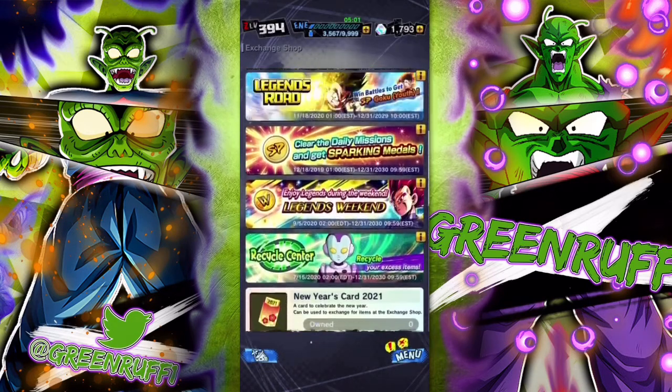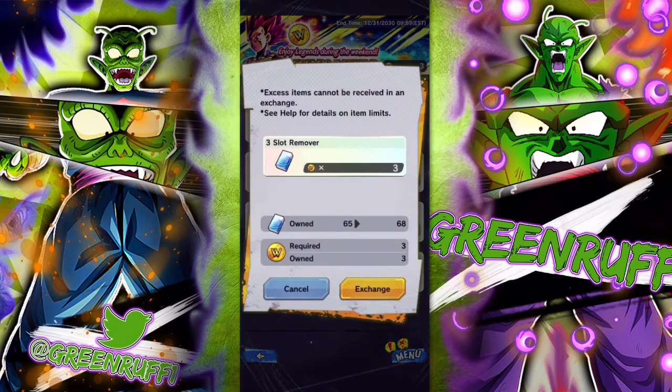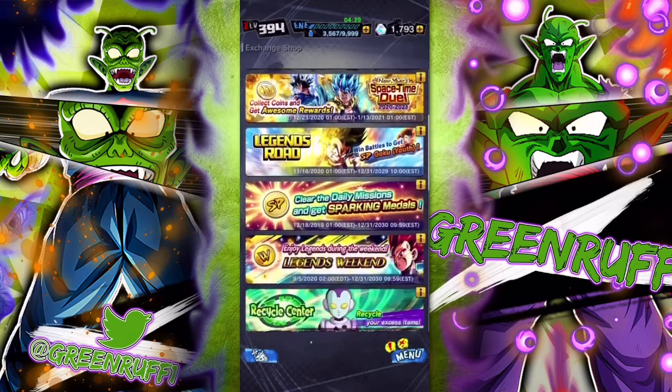Another way is the Last Weekend event. Every weekend — Saturday, Sunday, and Monday — you get three little tokens, and once you collect them you can exchange them for four slot removes, or exchange for other rewards.